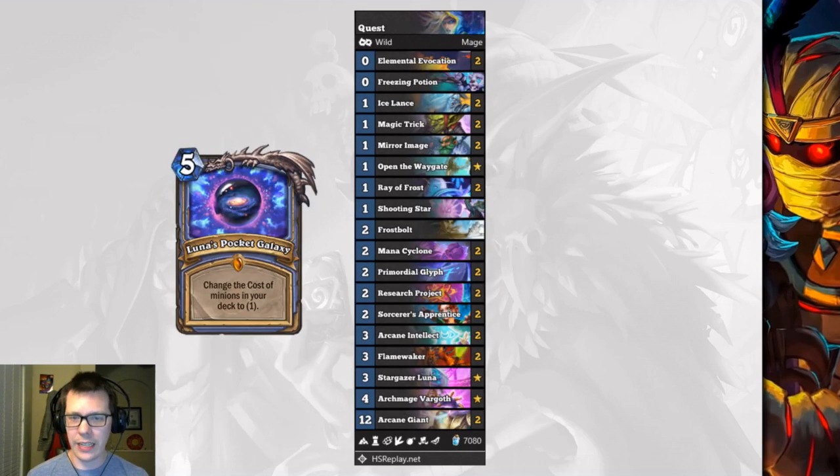Now Questmage didn't get any of its specific cards buffed, but it did get a slight buff through Primordial Glyph. If you can discover Luna's Pocket Galaxy through Primordial Glyph, all your minions cost one. Having Flamewaker, Stargazer Luna, and Archmage Vargoth for one mana is absolutely insane, so this deck is already very powerful in the meta and got a bit of a buff.